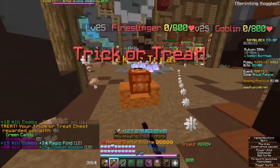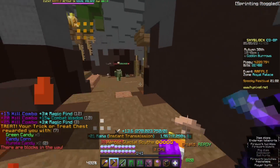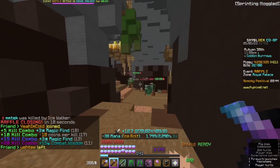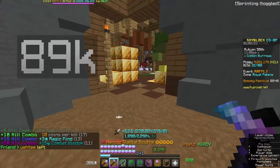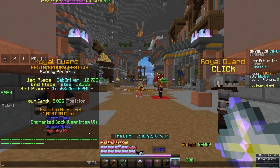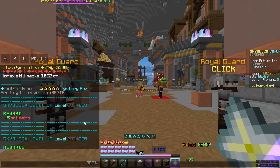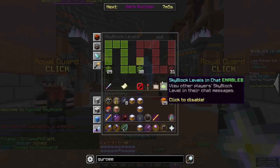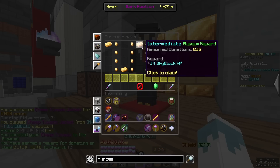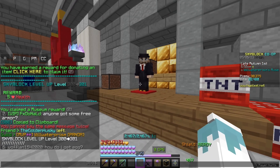This might seem weird for me to be doing, but I'm currently doing a spooky festival. This is because of the two, or one and a half, skyblock levels it'll give if I get the maximum amount of points. But I gotta go soon, so this is gonna be cutting it really close. Looks like we got a good amount of points, and finally level 300 — so we got two skyblock levels from that. And apparently we're really close to level 301. There we go, skyblock level 301. We gained like three levels in one day.